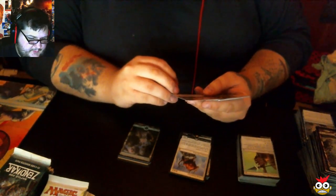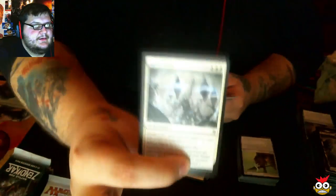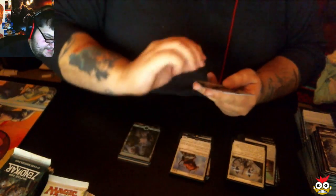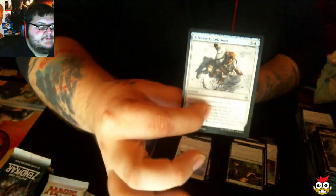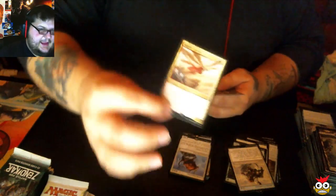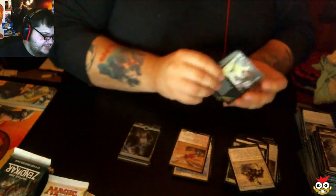Our first uncommon: Stasis Snare. Scythe Leopard. Adverse Conditions. Our rare is Angelic Captain — he's not just a captain, he's an angelic captain.